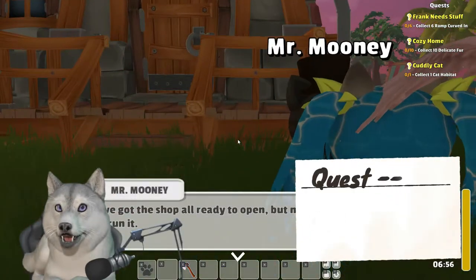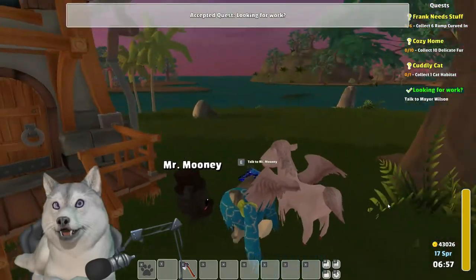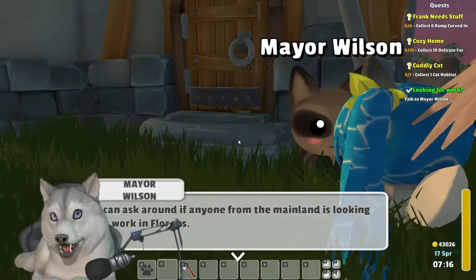At this point you'll be given the quest Looking for Work, in which you are prompted to go speak with Mayor Wilson about hiring a shop assistant for Mr. Mooney. Run errands and get some sleep while waiting for further instructions in the mail from the mayor.